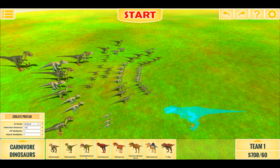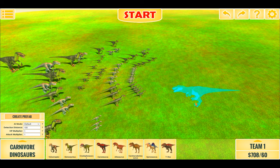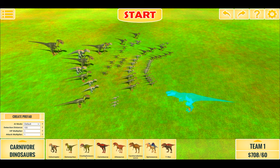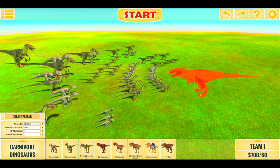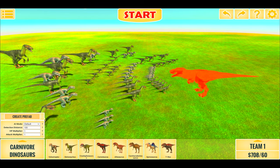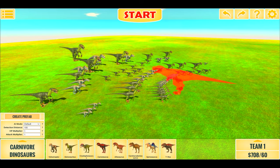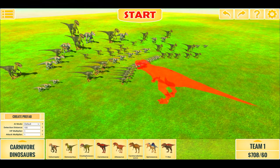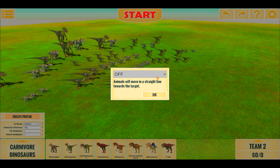Hello everyone, I'm Diego Gamer. Welcome back to another video of Animal Boat Battle Simulator. This is our Ultimate Raptor Pack, consisting of 60 Raptors — Dinos and Velociraptors — with different sizes and varying stats. Today we'll be going up against none other than T-Rex. Last video we did Carnotaurus and we still easily got defeated. So will T-Rex do any better? Well, I guess we'll see.